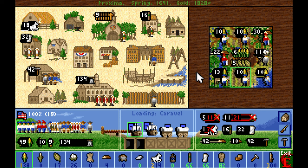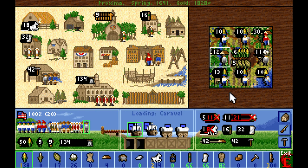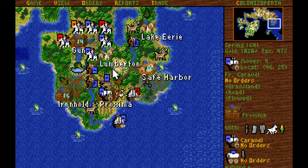We need some more lumberjacks — we're actually running at negative 26 lumber per turn, so I need to pull out a lumberjack into the university and put in a free colonist to work as a temporary lumberjack so that we can fix our lumber supplies. We actually have a few too many carpenters in comparison to our timber.